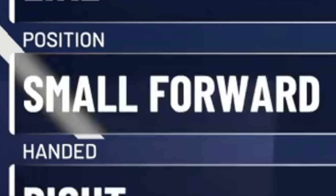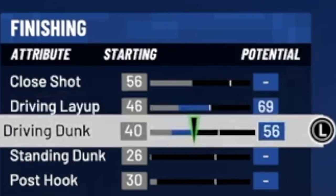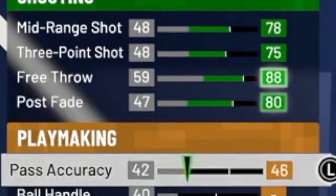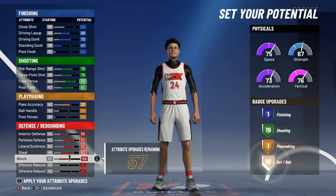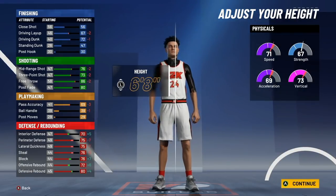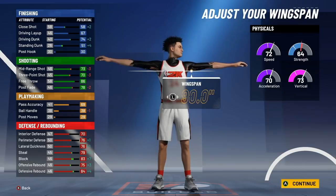For rare sharpshooting build number two, we're going with the small forward position and selecting the half red, half green pie chart. Don't touch close shot; set 69 driving layup, 73 driving dunk, and 47 standing dunk. For shooting: 78 mid, 75 three, 88 free throw, and 80 post fade. For playmaking, only touch pass accuracy. For defense, max out everything. Height is 6'8", go minimum weight for most speed.